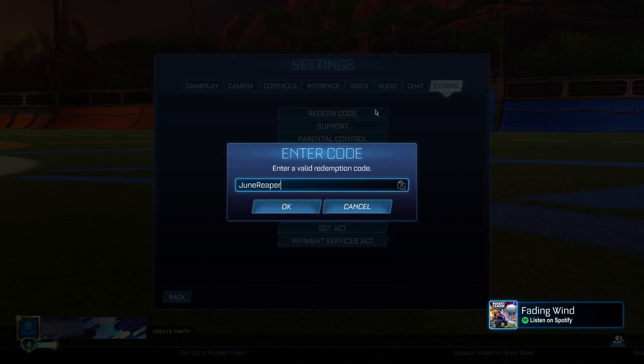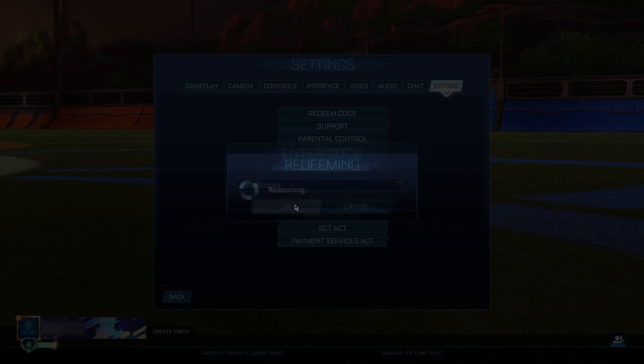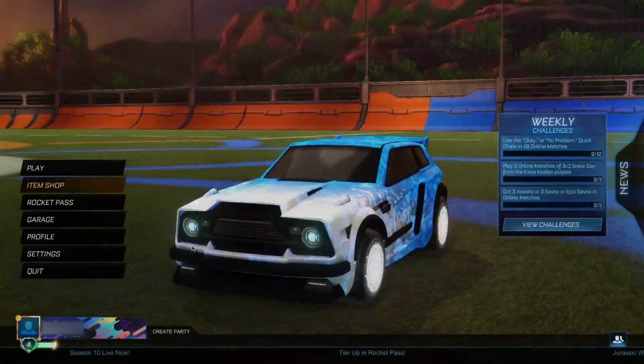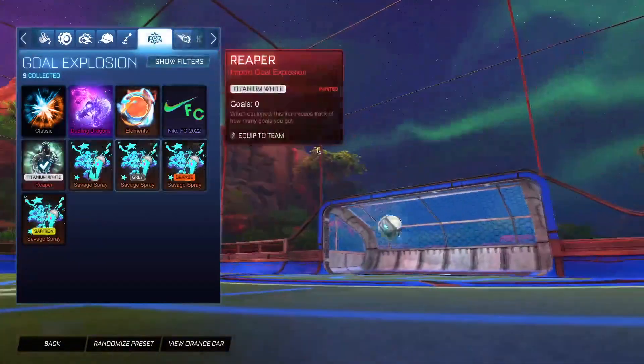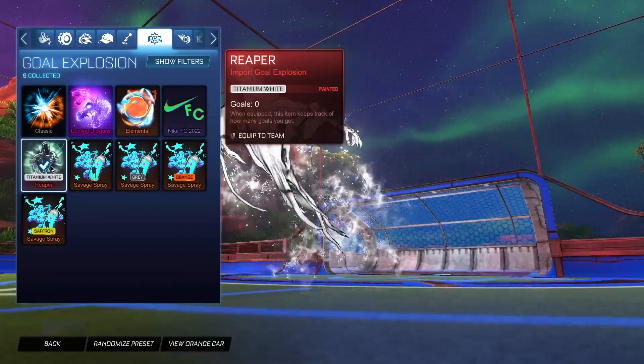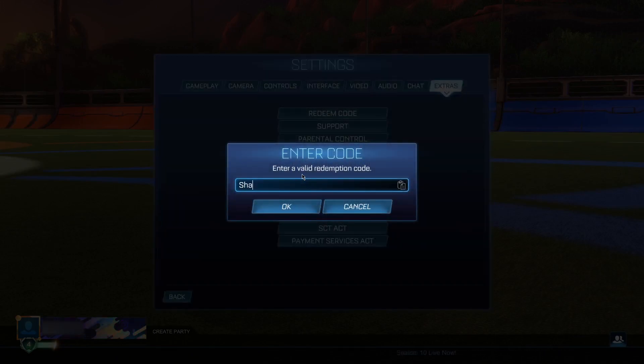The seventh code is 'JuneReaper', and if you haven't guessed it — it's going to be the Reaper gold explosion for completely free. But it's not just any ordinary Reaper gold explosion — it is the titanium white Reaper, which is probably one of the most absolutely insane gold explosions ever. Click OK, it's going to be invalid, then — three, two, one — boom, we get the titanium white Reaper gold explosion, which is worth around 40,000 credits, all for completely free.